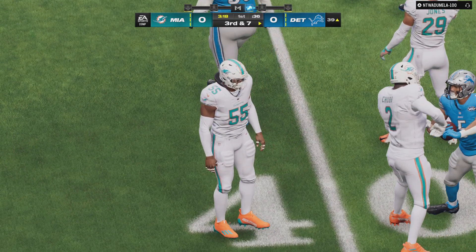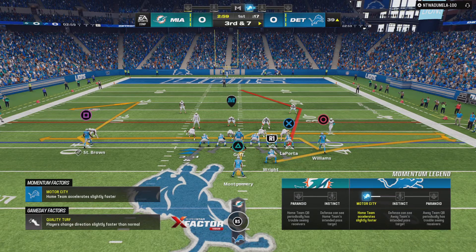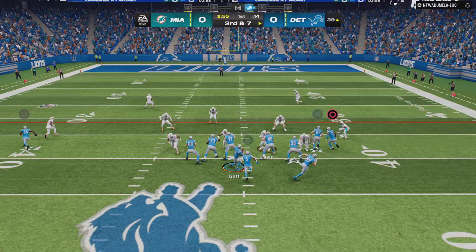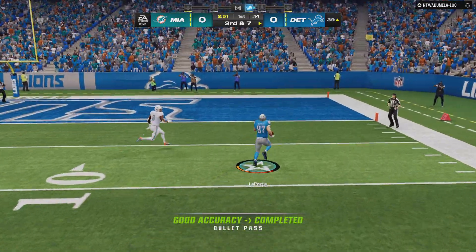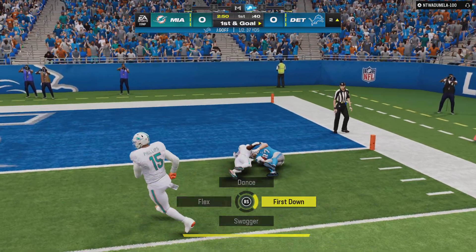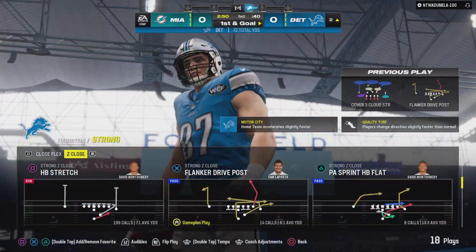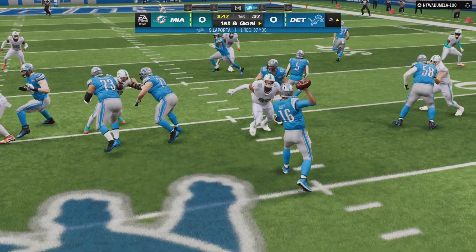Pretty good little two-play sequence there — an incompletion, then a very short pickup. Now maybe you bring in an extra defensive back or two, because you want to try and defend on third down. They like to play those nickel or sub-packages, don't they? A pass is taken in by the big tight end, and they are able to stop him, but he does take it all the way to the two. That's a game of nearly 40 yards on third down to pick up the first.